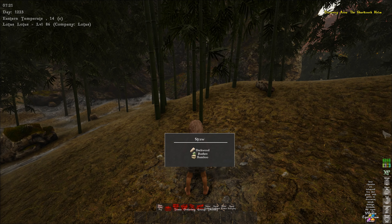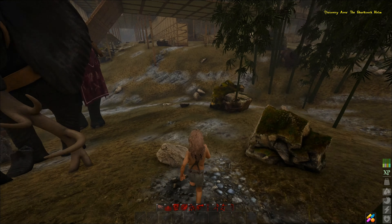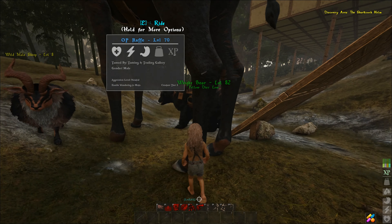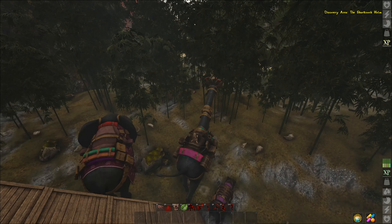Now you can run up and hold H on some of these nodes and it'll tell you basically what you're going to get out of it. You can look at what's in the rock, what's in the bamboo. Now you're only going to see resources.